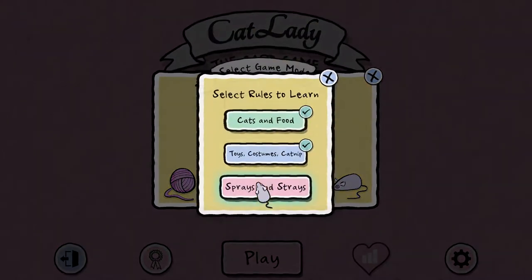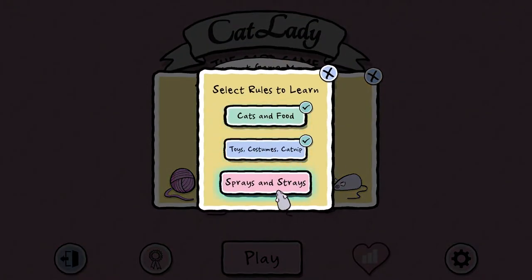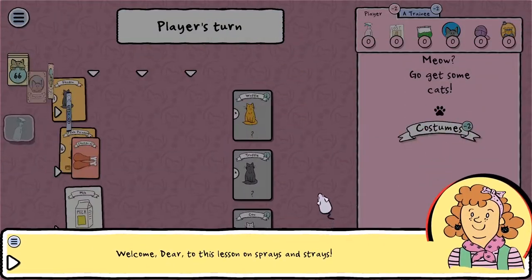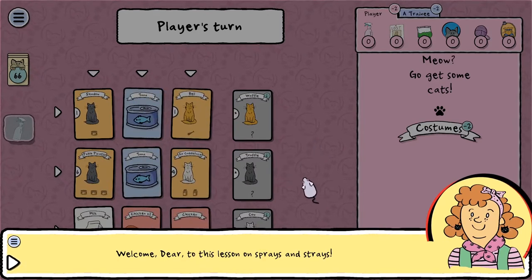Let us go into Learn to Play. I've done the first two tutorials so I have some idea of what I'm doing, and let's check out the last one: Sprays and Strays. This is a game all about adopting cats, feeding them and making them happy. And the visual style is perfect for this. The music is nice.